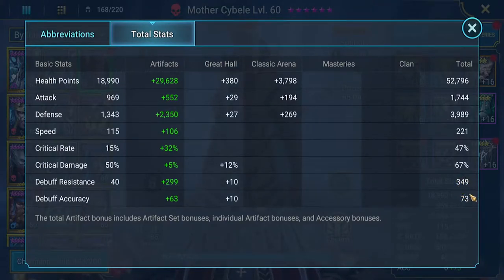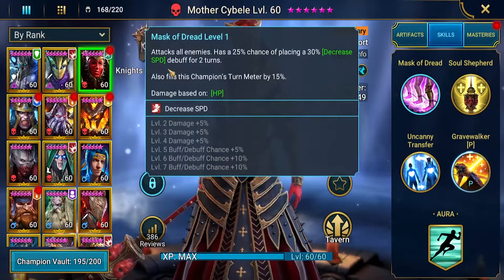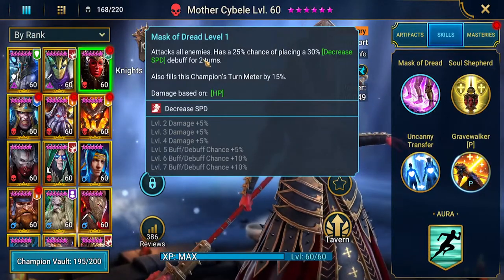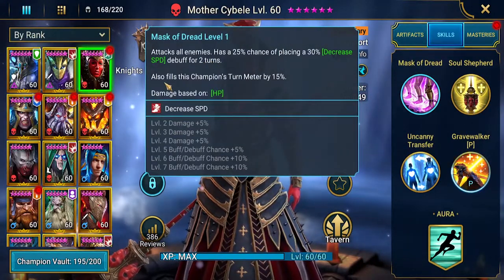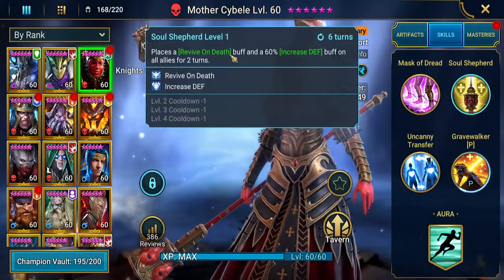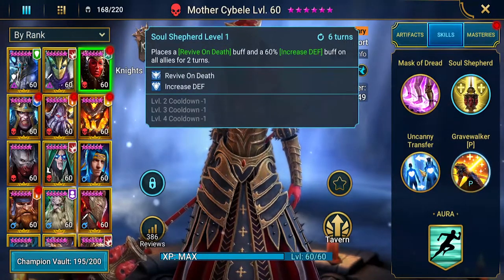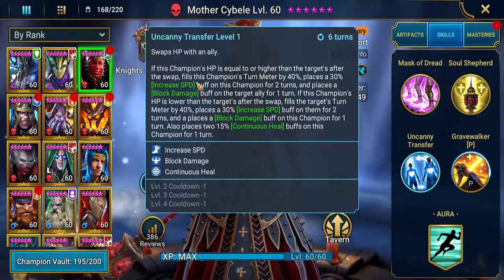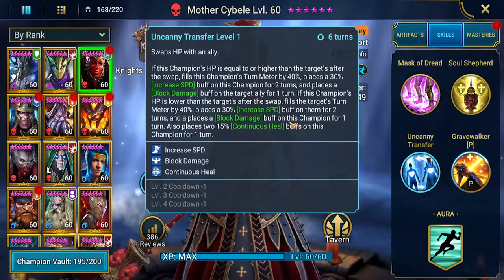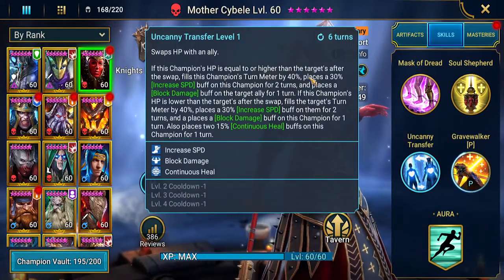I do wish we had her accuracy up into the 200s, because then we could use her A1 skill — the decreased speed debuff for two turns — which would have a 50% chance of hitting all enemies. Since we can't do that, we'll just take the turn meter fill. She's constantly going to be filling the turn meter, she's got a revive on death, the increased speed debuff for two turns every three turns without books, and a skill that places increased speed on an ally plus block damage on whoever has the lowest health.